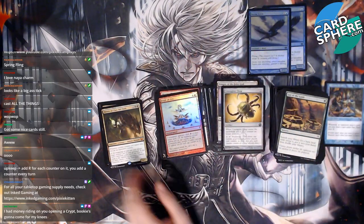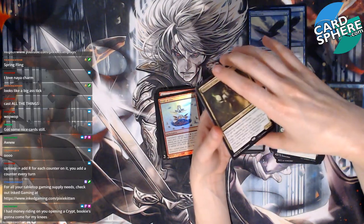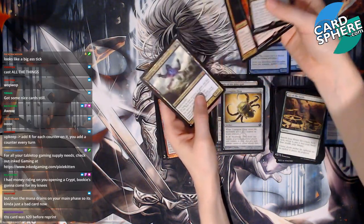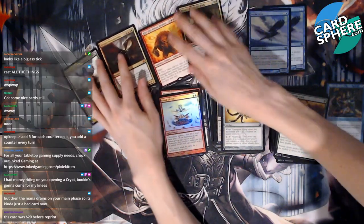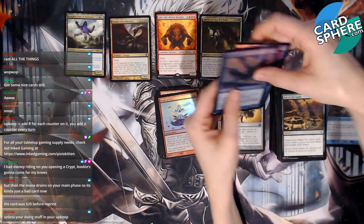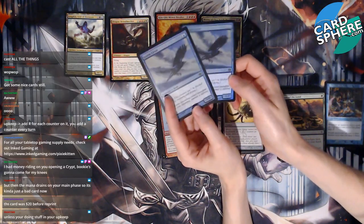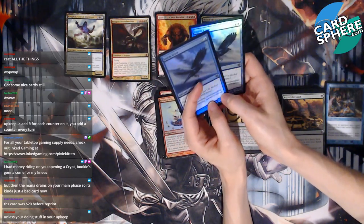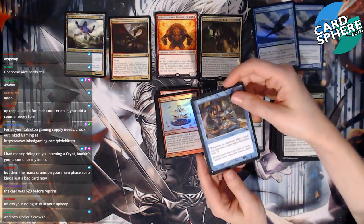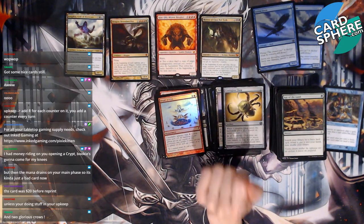You had money riding on the crypt — yeah, you lost that one. We did get Maron, we got Kiki-Jiki, Dragon Broodmother, and Kruphix — so we got some really good mythics! And never forget — two foil Storm Crows! These are priceless, honestly. We will keep these forever! And we got a Rhystic Study — I feel like we definitely had good pulls. We didn't get a mana crypt, but we had some really good pulls.